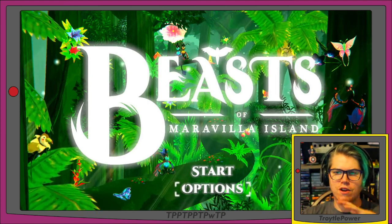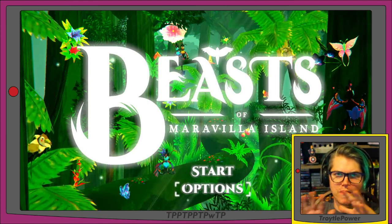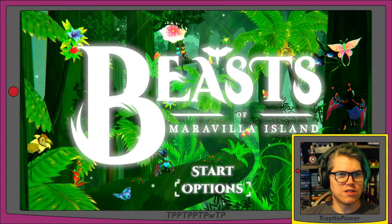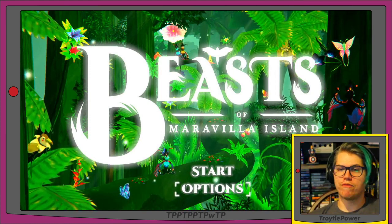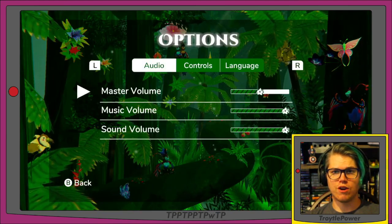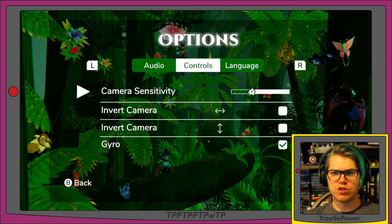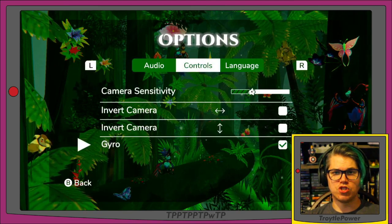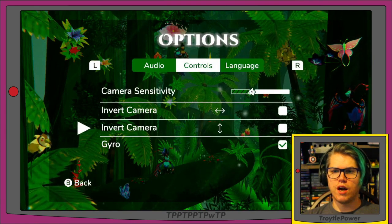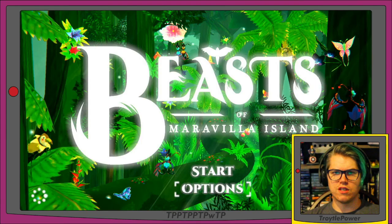I'm using a new setup, kind of reconfiguring everything, so there's tweaking to be done. But for now, let's get into Beasts of Maravilla Island. The options we have are our volume levels, our controls — which includes camera sensitivity and gyro, which is enabled by default — and then language, which we've got set to English.